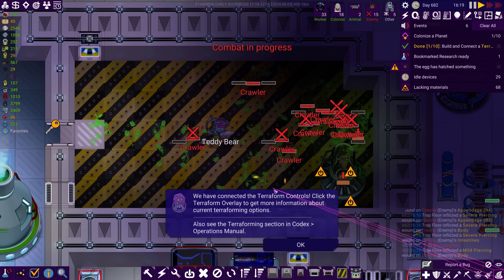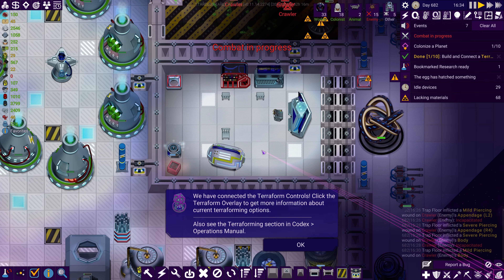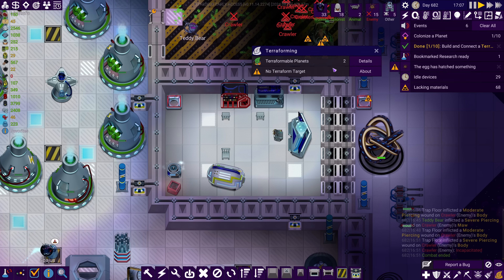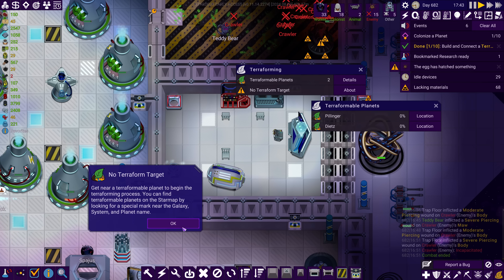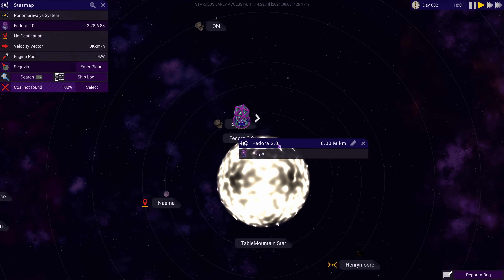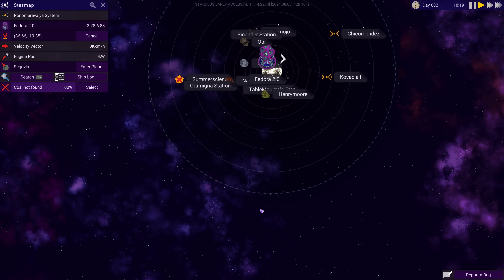We've connected the terraform controls. The terraform overlay shows terraformable planets - 2. The terraforming menu is here in the corner and it says terraformable planets 2. Where we're trying to go is Deets - that's our new terraform target. It says no terraform target currently. We're going to look for Deets as our destination. I think we have enough stuff to get out of this system now, so let's exit.